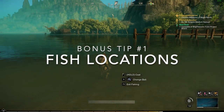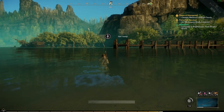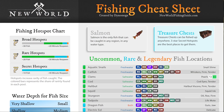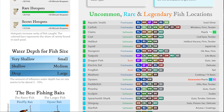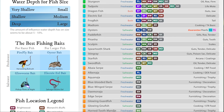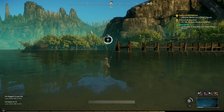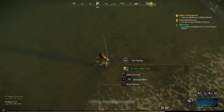Bonus tip number one: how to find specific fish. Each region has a different fish table for saltwater and freshwater, with most fish found in at least 3 regions, and each region has a unique legendary fish. I created a cheat sheet you can use to locate any fish — link in the description. Fish are sorted by rarity then alphabetically, with water type and two-letter region abbreviations listed. I also included rare salvage loot. I'll post updates after open beta, so watch for that.